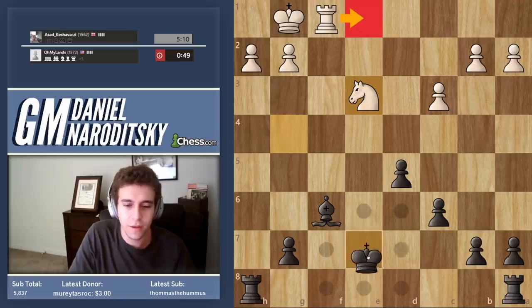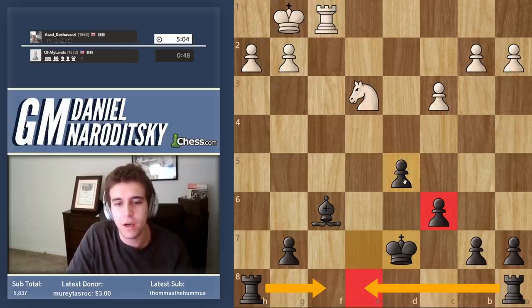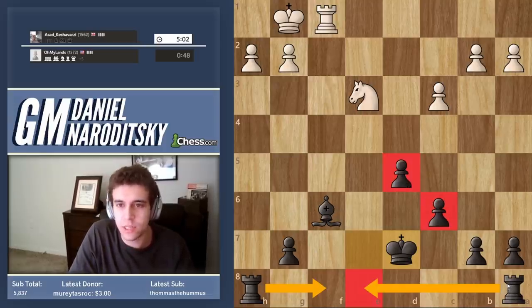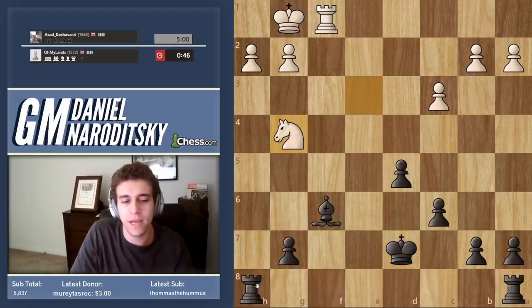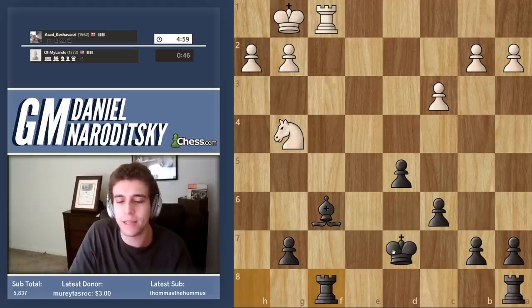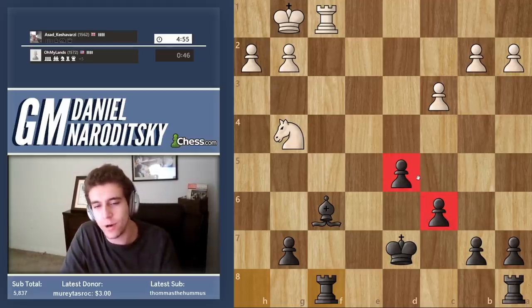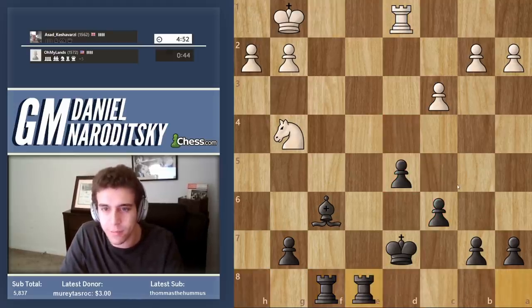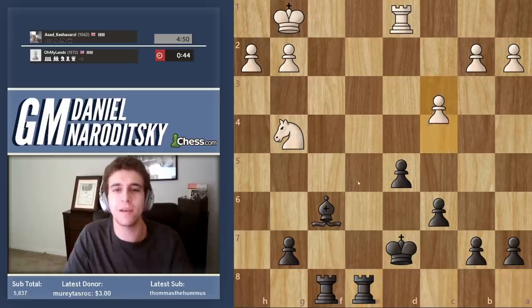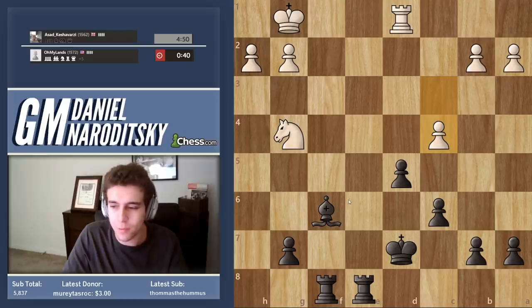Knight e3. Now all we need to do is bring our rooks, centralize the king, and bring the rooks to the open files. You need to be identifying the area of the board where you're going to create a passed pawn, because that's going to be the way you win the game ultimately. What I'm seeing is these two pawns — when the time is right, I'm going to play c5 and d4. First I'm going to bring the rooks in, and that allows me to play fast.